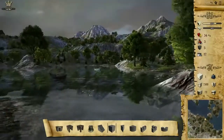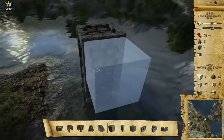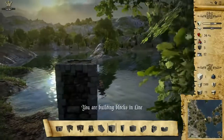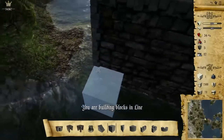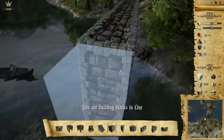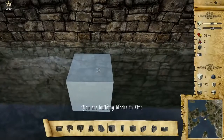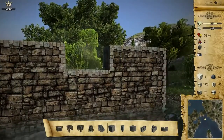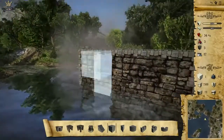You can build a selected block by left-clicking on the ground. The blocks have to make sense — as you can see, you cannot place it everywhere. You can place many blocks at once by pressing shift. The game has pre-calculated settings; it will not break anything itself, it just won't allow you to build in invalid positions. You can destroy blocks by right-clicking on a block, and if you hold it, you destroy it faster.